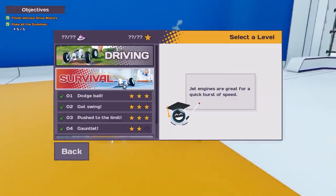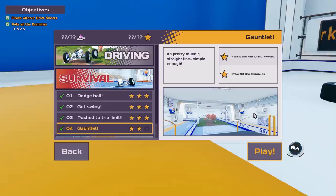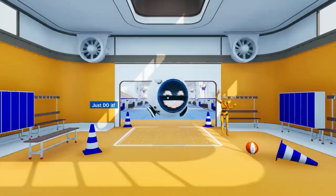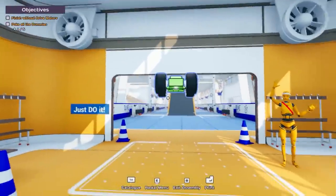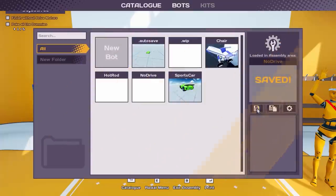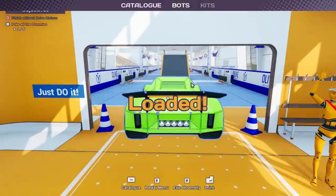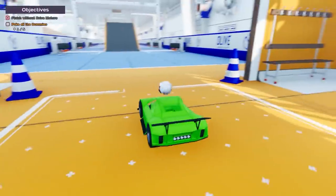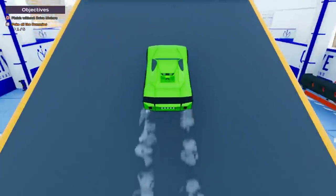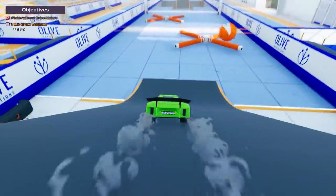That was the worst challenge ever. Oh my goodness — the gauntlet. That was so much more difficult than it needed to be. One final thing — let's try the gauntlet with my regular sports car. I feel like the sports car is definitely a better option. Let's save this one real quick and load the sports car — it's got good steering, good handling, good thrust. I feel like we should be able to do this in one try, no problem.